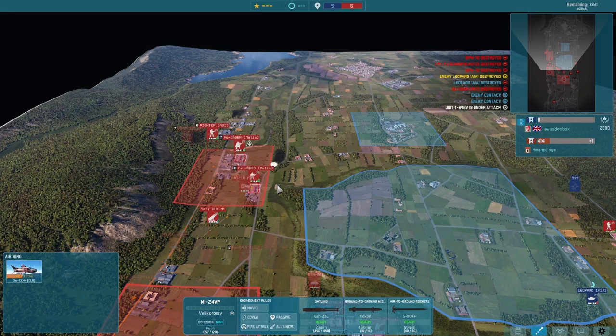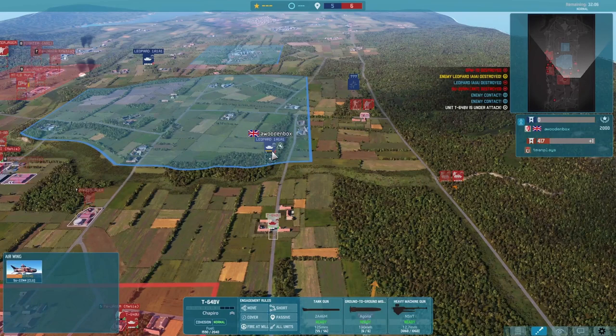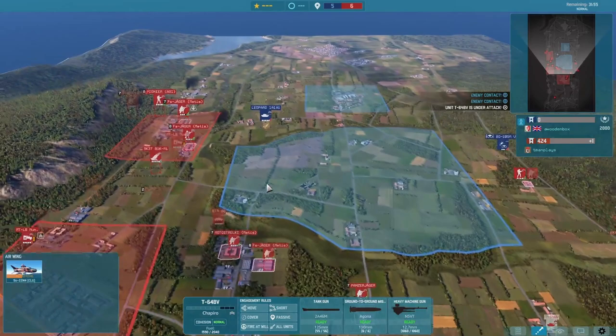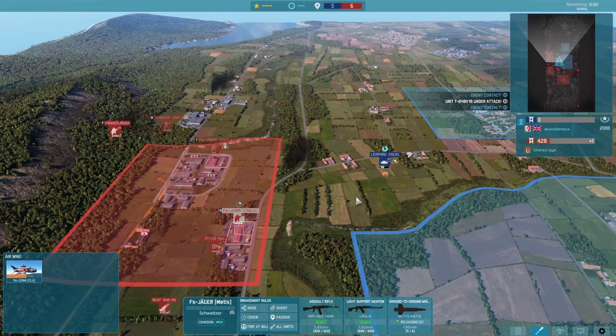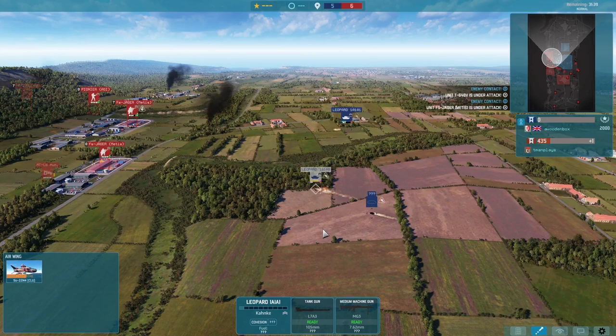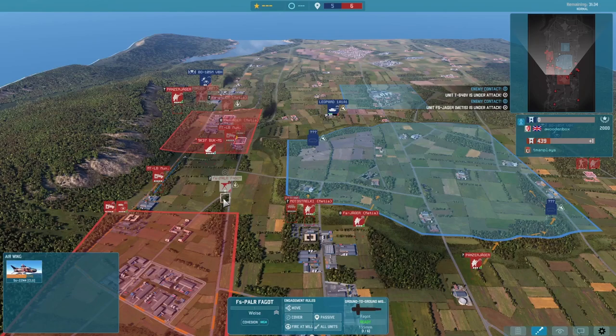He hasn't really pushed anything infantry-wise in here yet. We can deal with the Leo 1A1s as long as we're keeping our Metis supplied. Our T-64 trying to deal with the Leopard 1A1 — he is going to make it out though. Now we're going to move across our Metis teams. Our Metis here is getting a nice shot on a Leopard 1A1. Our ATGM team catching out one in the side — really well-placed ATGM, helping me out a lot.